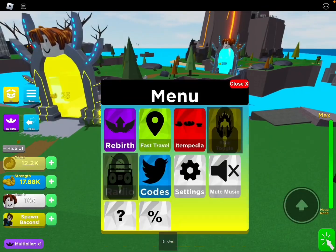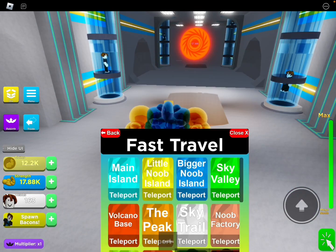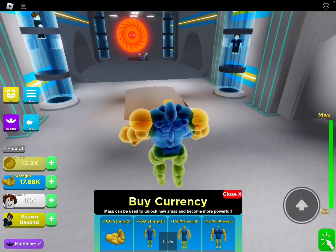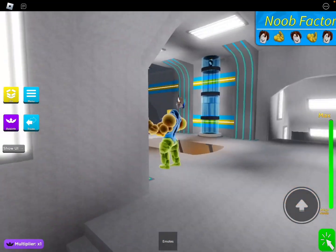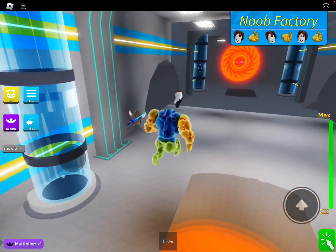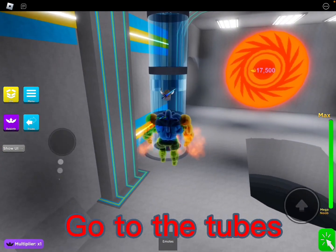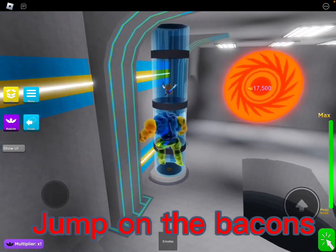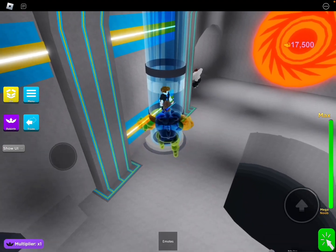Hi guys, in today's video I'll be playing Mega Noob Simulator, but I found this glitch where if you go to the noob factory, you can see these little bacons in here. You can actually go up to them, run on there, and tap the bacon — look, you can do that.